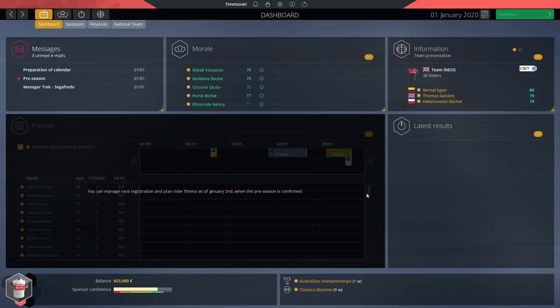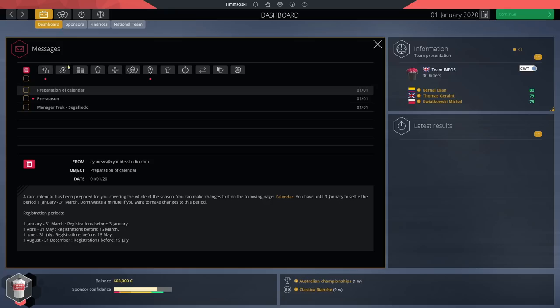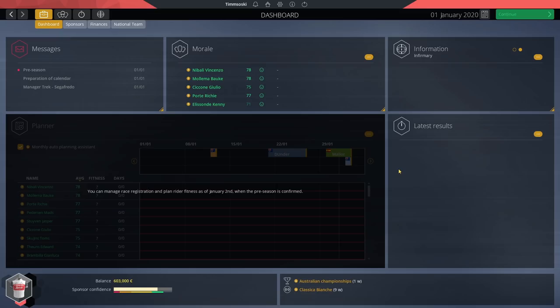I've loaded up a career and it looks very different — very excited by the new interface. There's a morale tab showing the morale of your riders, which changes how they perform. There's a tab showing injured riders, new teams, and you can see the latest results in all races — even ones you haven't raced in. You can also see your emails right here, looking much cleaner than previous games. You can sort them by type of email — a big change.